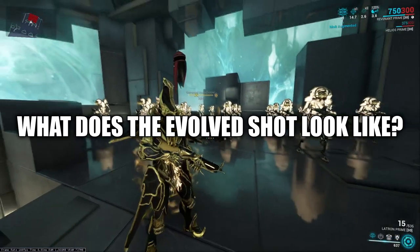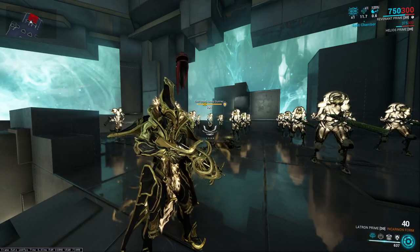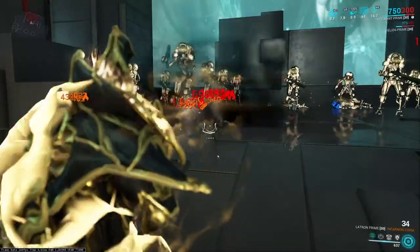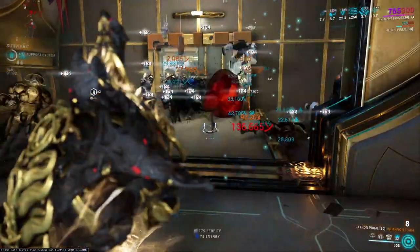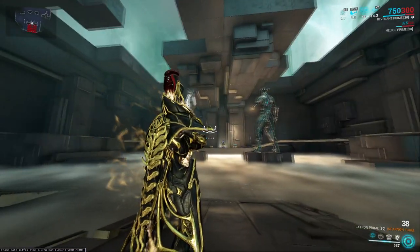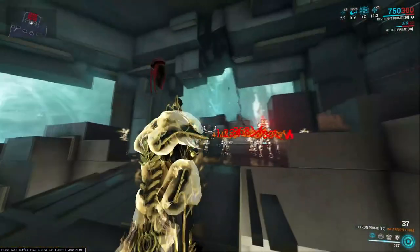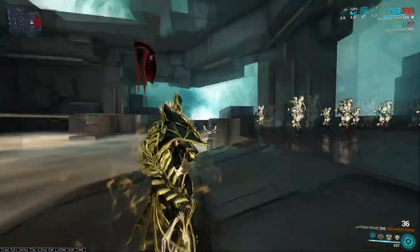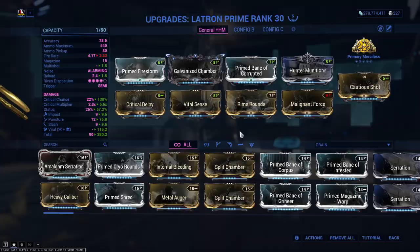So you might be asking, what does the evolved weapon look like when it shoots? AOE. No recoil. Big boom. Things gone. Jokes aside, even more importantly, when you shoot in its evolved state it's like a lasting missile. And in tight corridors, this thing is devastating. The weapon loves indoor tilesets.